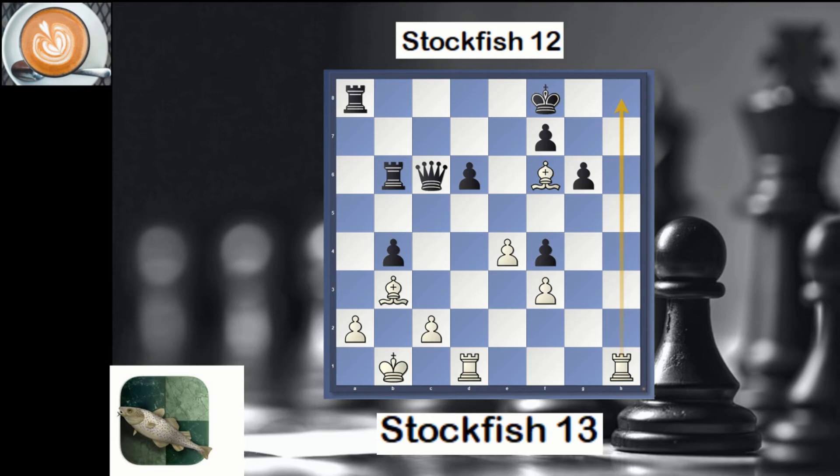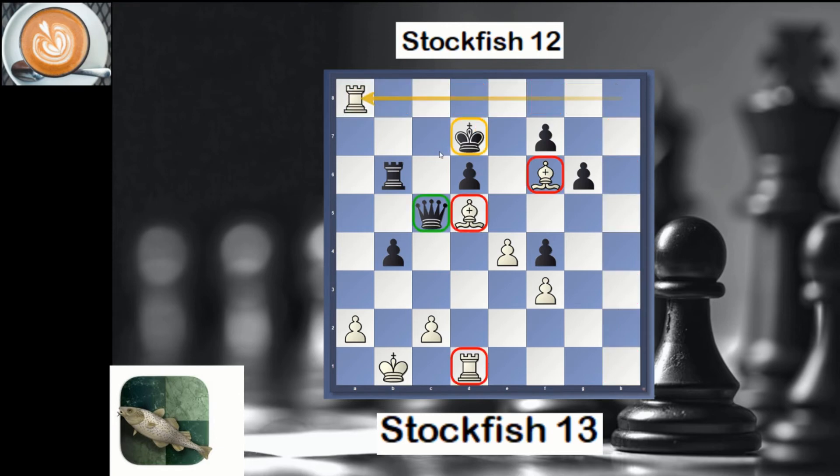Rook h8 is the threat, so the king escaped. Bishop d5 is definitely attacking while rook h8 is still coming, so the king moved. Why did black not move the queen? If you do this, you get a check, you come here, you come here, and the king is in a mating net — that king is not going to survive.